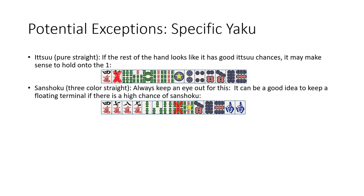Next is Sanchoku. You always have to keep an eye out for Sanchoku in all of your hands. It can be a good idea to keep a floating terminal if it leaves a high chance of Sanchoku. Typically with the 9-6, it's just the mirror of the 1-4, so we would typically want to discard the terminal. However, if we do that, it's going to significantly reduce our chances of Sanchoku. So in this situation I would cut the 6 and keep the 9, so that way if we draw either a 7 or an 8, we'll be in tenpai for Sanchoku.